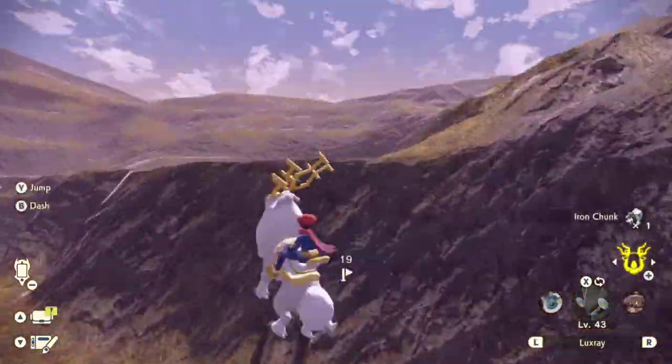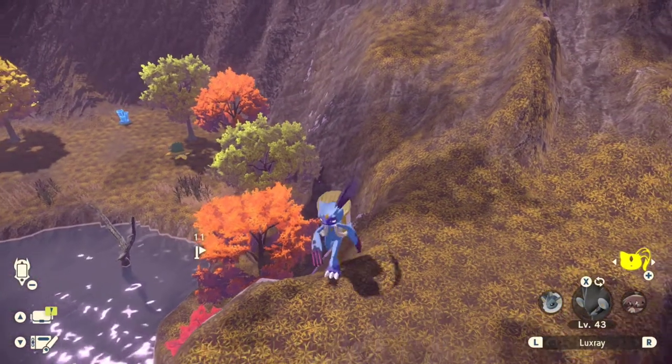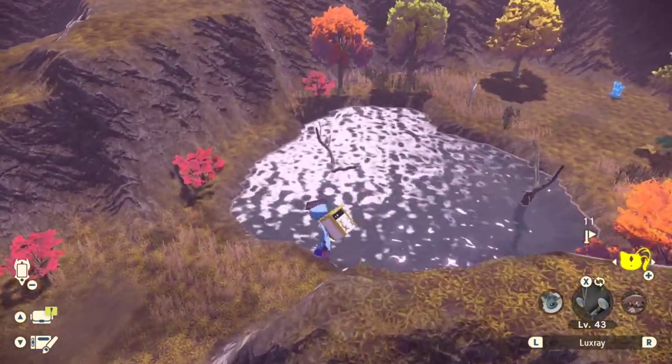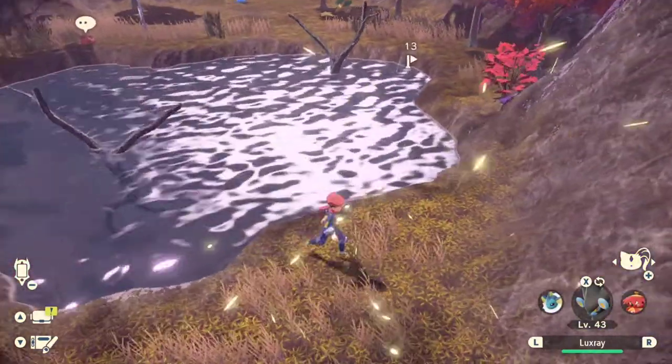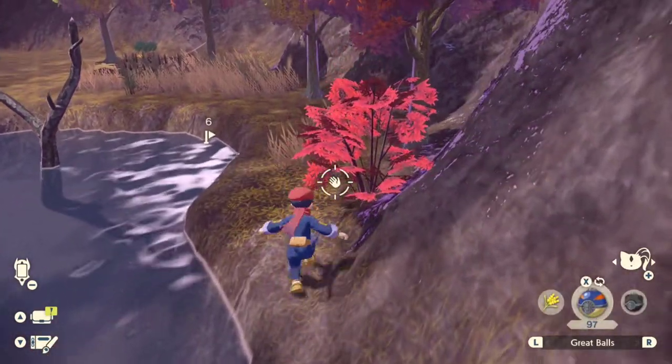You do have to use your swimming Pokemon Basculegion to swim across the river, and then once you get over here, there's going to be two spawns. Usually it's a Turtwig and a Paras. However, in this case I got the very rare Grottle spawn. Sometimes the Turtwig is replaced with a Grottle.